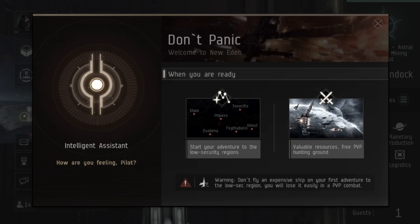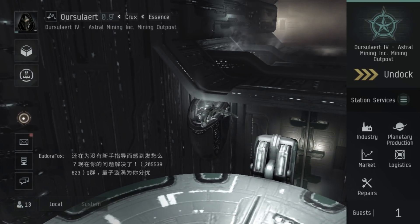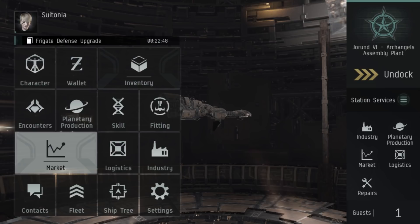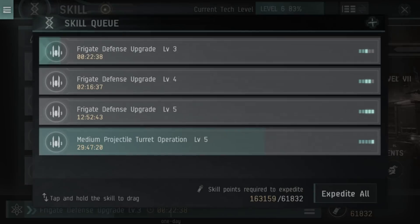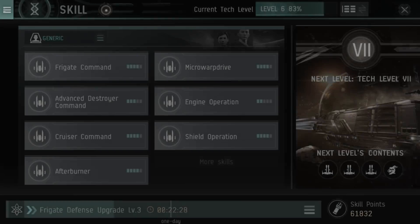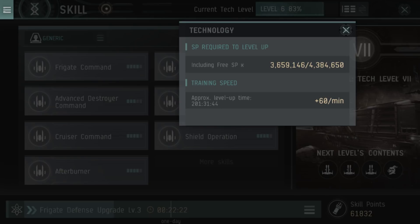Now I'm going to jump to my main character that I've been playing for a while and show you the differences in skills and various other features. Just like in EVE Online, in EVE Echoes you train skills in real time. If I open up my skill queue you can see I'm training some skills and the time listed is how long it takes in real time. Unlike EVE Online, there are no attributes in EVE Echoes — you just gain 60 SP per minute, which is 1 SP per second, and I really like this system.